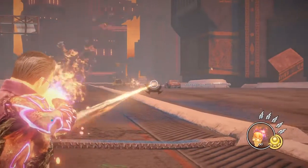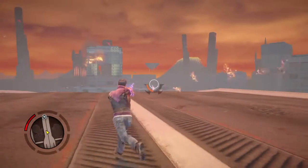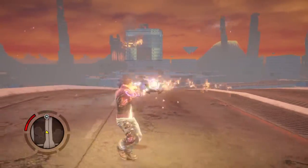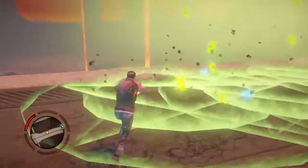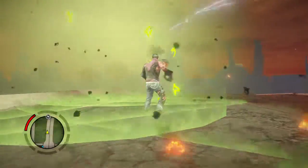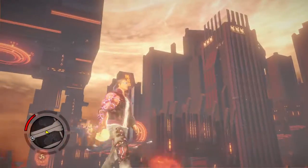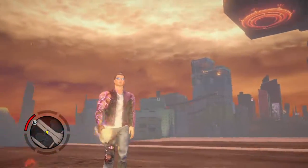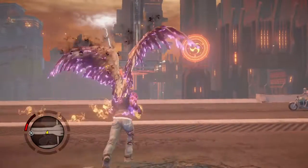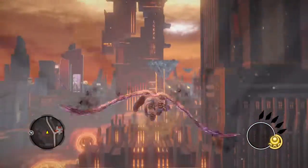The new weapon is called Jester's Skull. Jester's Skull is the weapon that used to belong to Shakespeare, but since you can't kill Shakespeare, you cannot get this weapon until you get this DLC. It's a DLC-only weapon. If you get an upgrade to it, you can start flying all the way to the heavens. It will look like you're holding a pistol.